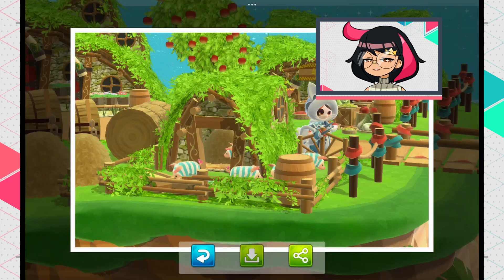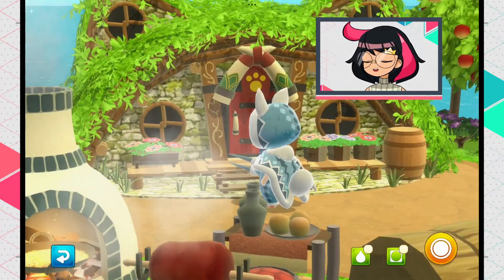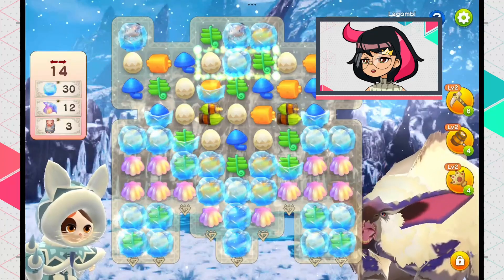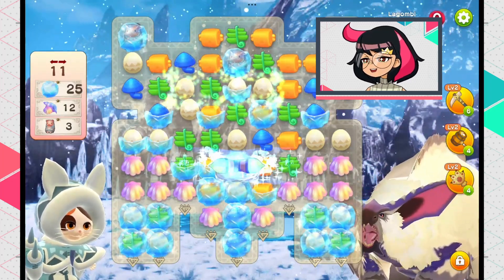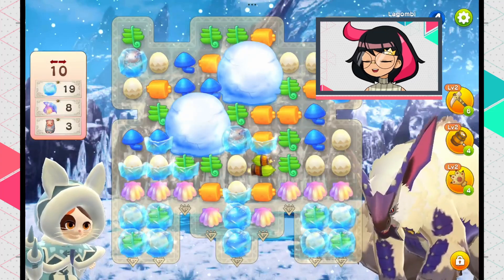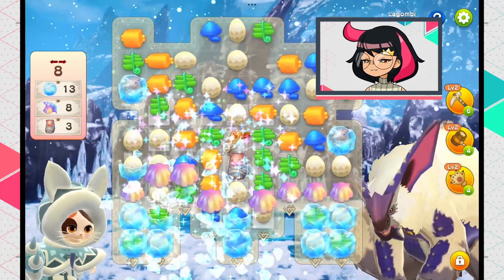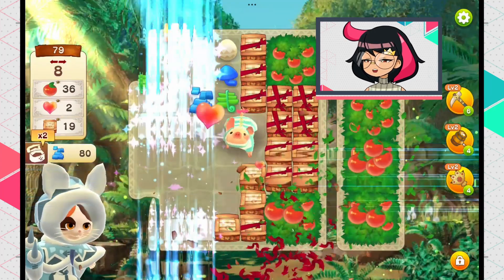Some tips if you want to keep playing: first, use your power-ups wisely. It's better to combine them than to use them randomly, but sometimes you just have to use them straight up to clear specific obstacles like crates or rocks to get more pieces to work with. For example, the Horn is the most powerful power-up but is really weak if there are only a few pieces on the board, since it doesn't have much to work with.